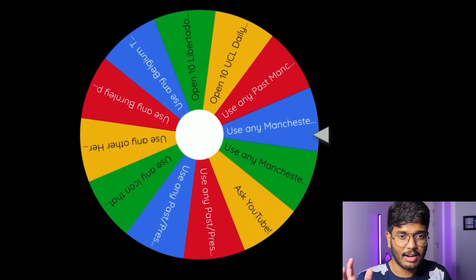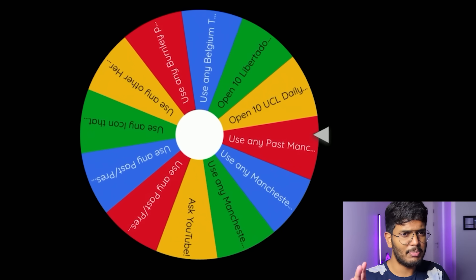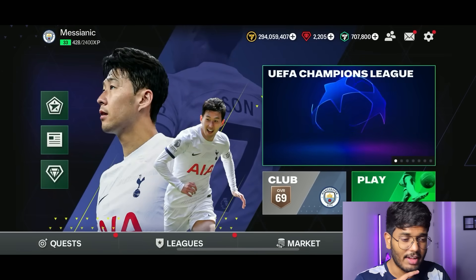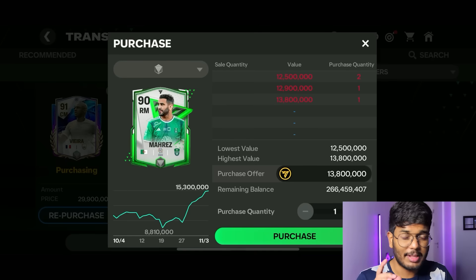Spin number one — come on wheel, please be good to me! The result is: use any past Manchester City player. That's actually quite a good one — there are a lot of good past Manchester City players. I want to use Riyad Maharez; he's been a fantastic player for City and has now gone to Saudi Arabia, so I'll go with that.